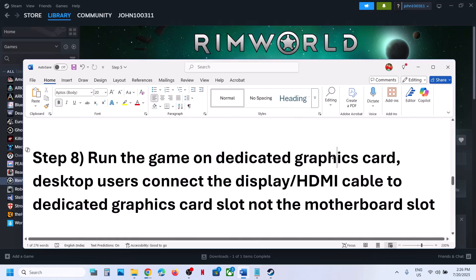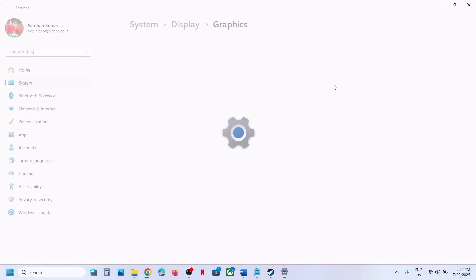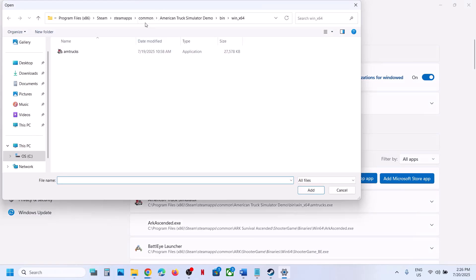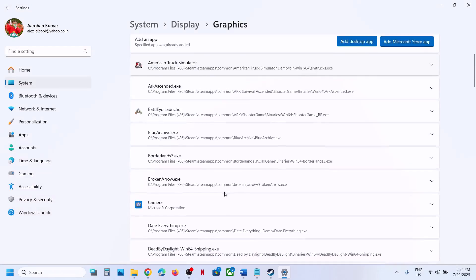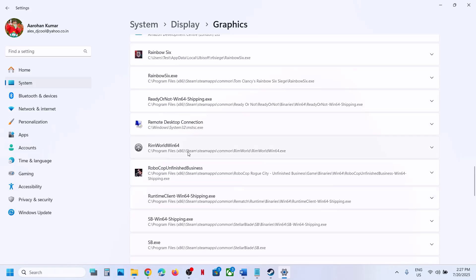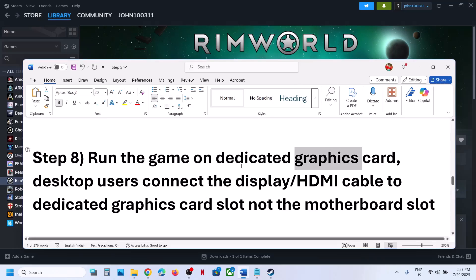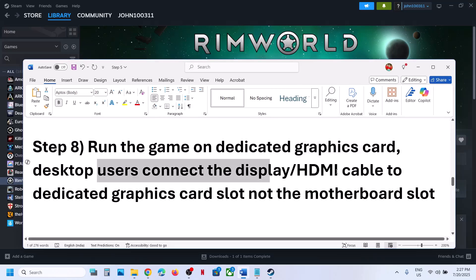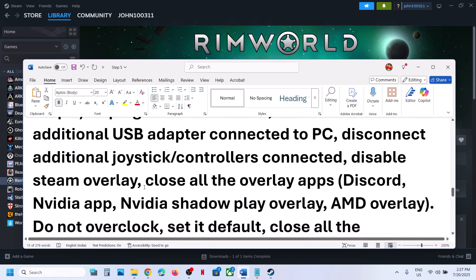The next step is to run the game on the dedicated graphics card. Type Graphics Settings in the Windows search box, click Add Desktop App, navigate to the game installation folder, select the game exe, and click Add. Find the game in the list, click on it, select High Performance — you will see your dedicated graphics card listed. Then launch the game. Desktop users should also make sure the display or HDMI cable is connected to the dedicated graphics card slot, not the integrated graphics card.